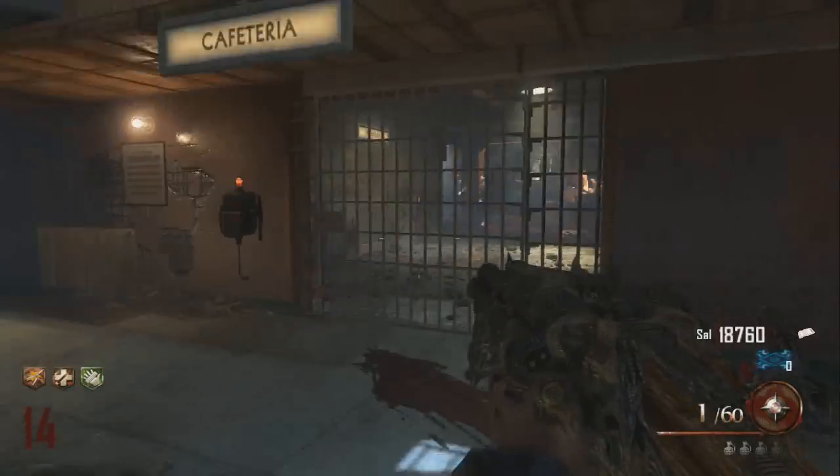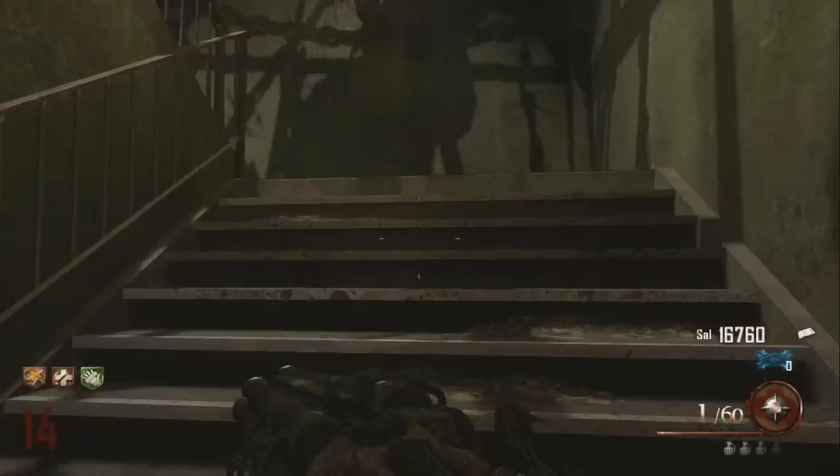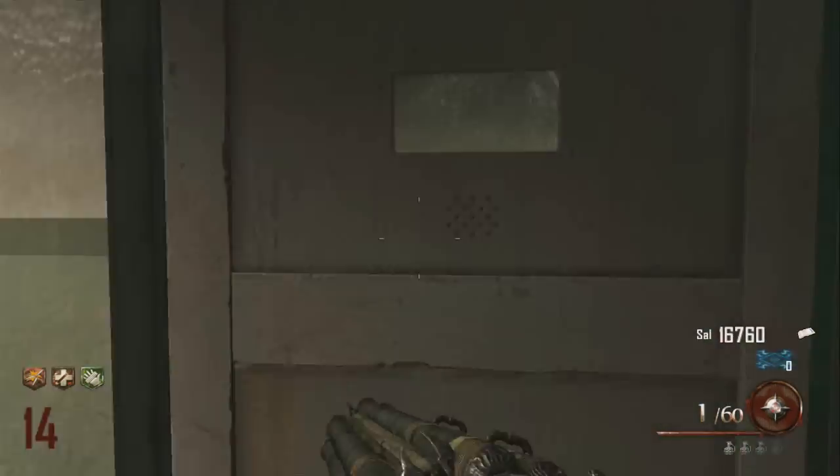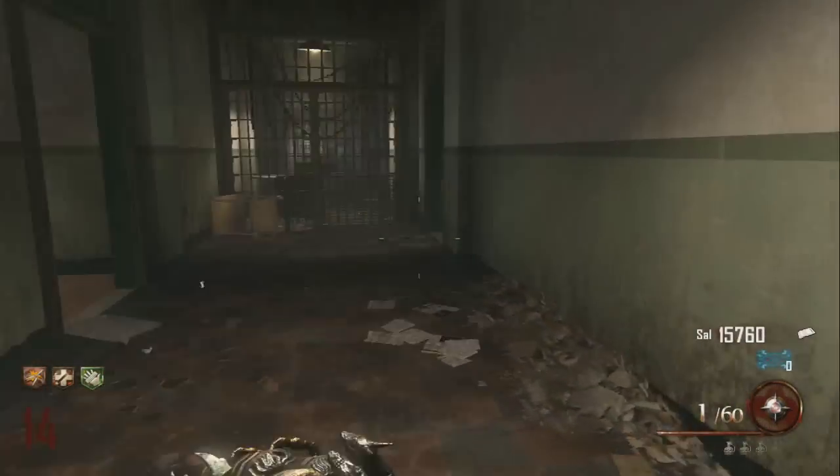Once you've picked that up, we're going to head off to the third and final bottle, which you'll find on top of a table upstairs in the infirmary. You can just follow where I go through this dining area — I do get a little bit lost, but don't worry about that, I do find it eventually.